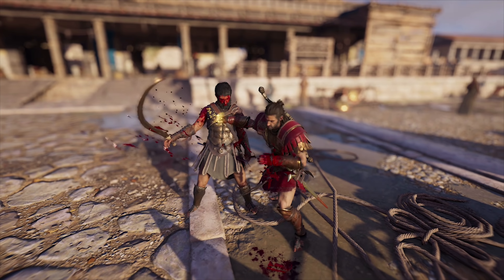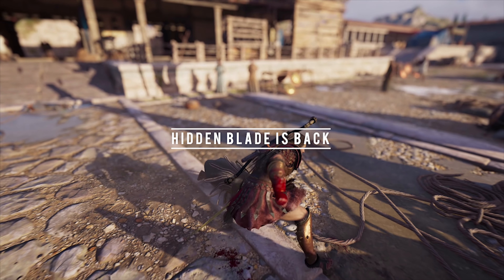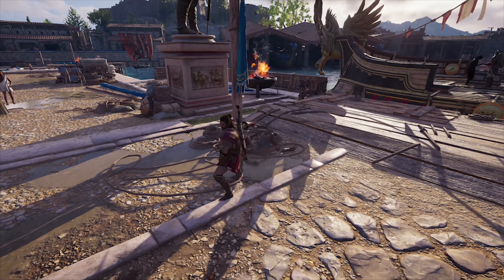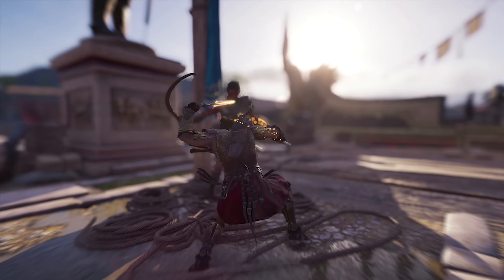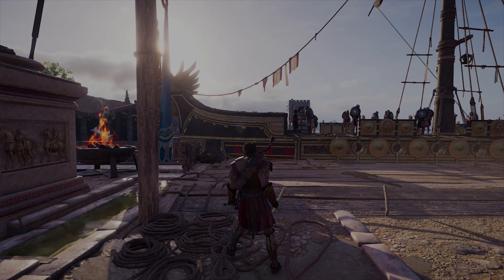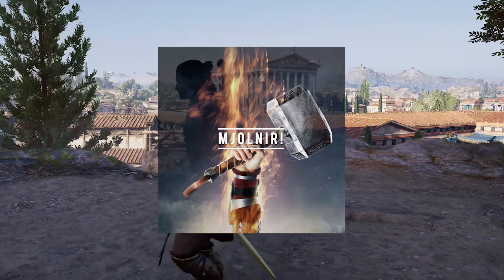The player becomes an Assassin and uses a hidden blade, so the hidden blade is definitely going to be a big part of this. The first Sift tradition is a little less extensive than in Odyssey, and there you will find a vault and Mjolnir. So you get to use Mjolnir — Thor's hammer — which is pretty awesome.